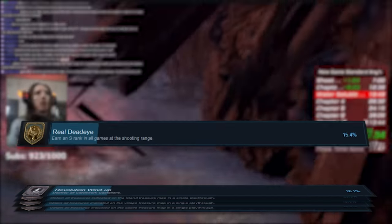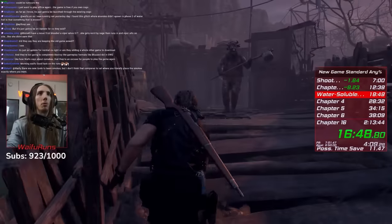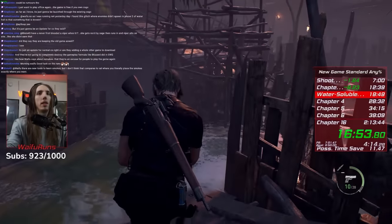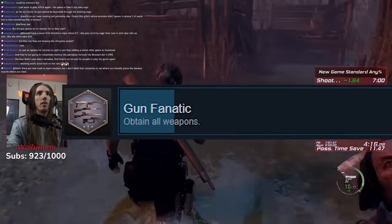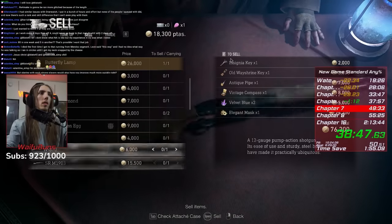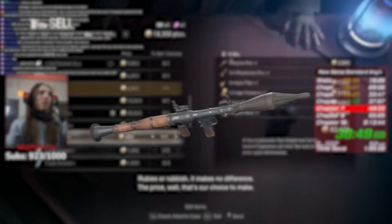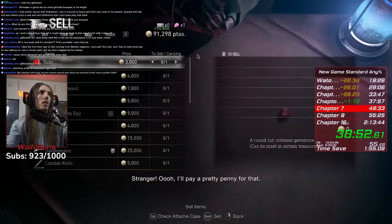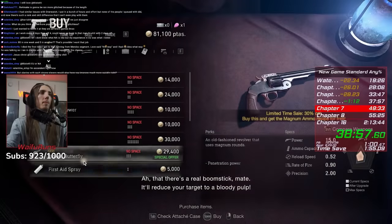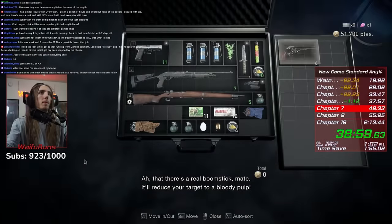On top of this, we need to collect every treasure in the game, all the Castilians, do the entire shooting gallery with an S-rank, and complete every merchant request. The remaining 8 achievements would be mostly miscellaneous tasks to fit into the first playthrough. But the final one has a big issue — Gun Collector. You have to in-game actually purchase every gun in the game at least once, including the Infinite Rocket Launcher, Hand Cannon, and Chicago Sweeper. The big problem is that the Infinite Rocket Launcher costs 2 million pesetas, and getting that much money in one playthrough is impossible.